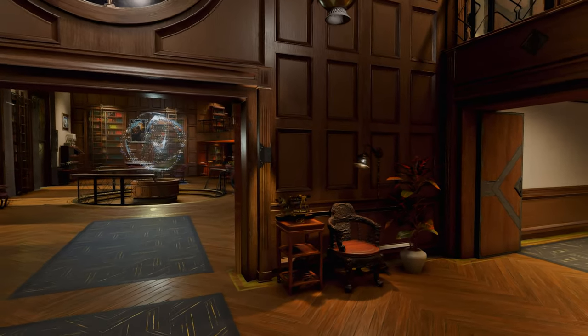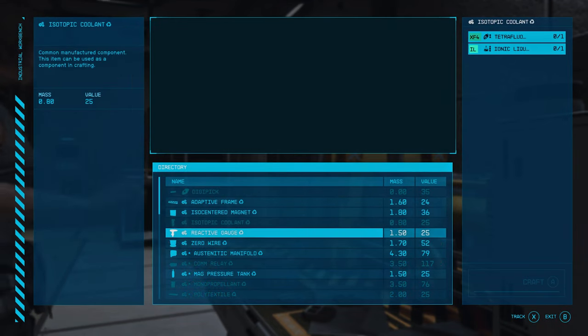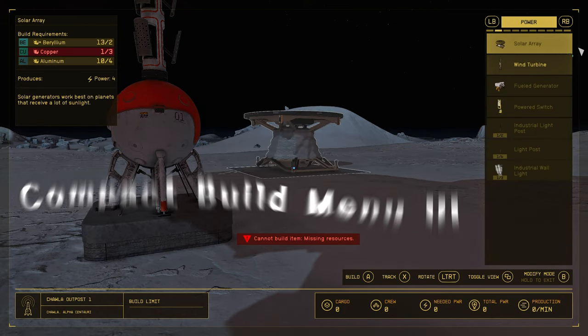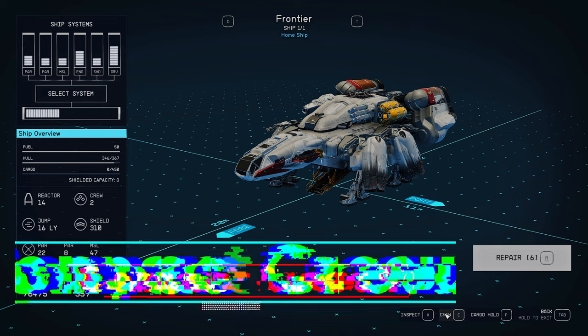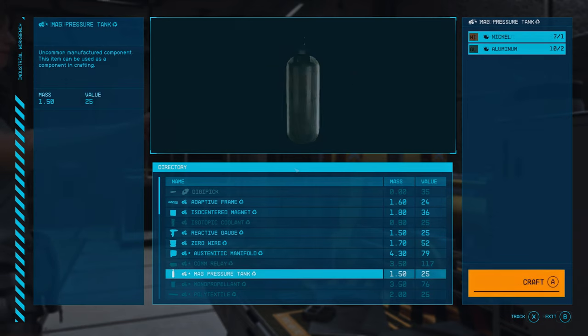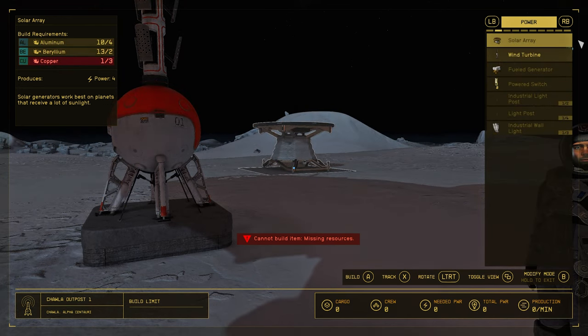Let me introduce three recently added mods from the Compact UI series. First, we have the Compact Crafting UI, a mod that modifies the crafting menu, allowing you to see more craftable items at once, increasing the number of items in the crafting menu by 120%. It optionally supports a dark mode. Next up is the Compact Build Menu UI, a mod that makes the outpost construction menu smaller, increasing visible items by 45%. Lastly, we have the Compact Crew Menu UI, which modifies the crew menu, increasing the number of visible items by 50%. All of these mods resize the menus to increase the number of items you can see. Give the Compact UI a try to customize your interface.